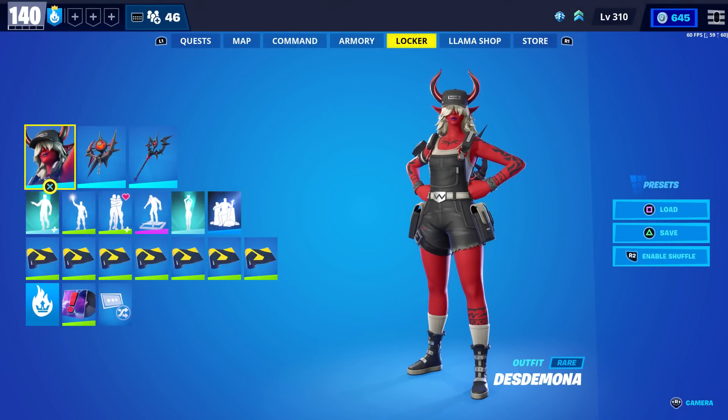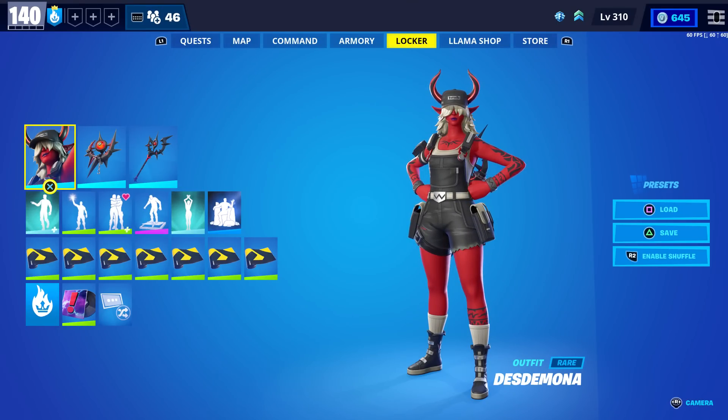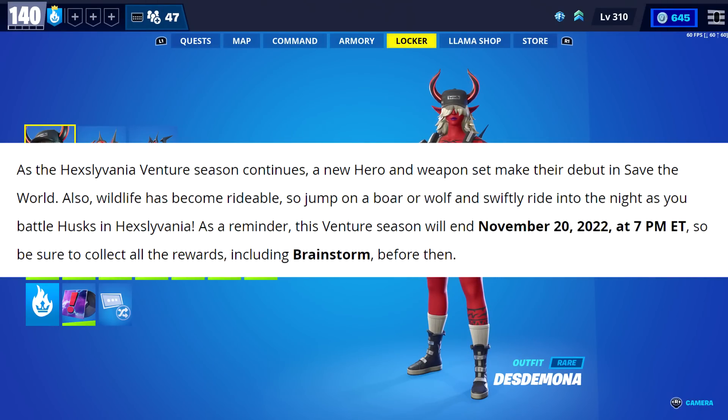We got a huge update in Save the World today. For today's video, we're going to take a look at the new home base status report. I will leave a link to it in the description if you want to go check it out. The first thing they said was, as the Hexylvania Venture Season continues, a new hero and weapon set make their debut in Save the World.